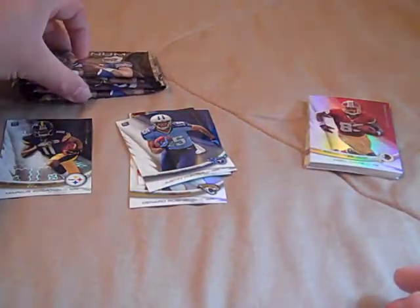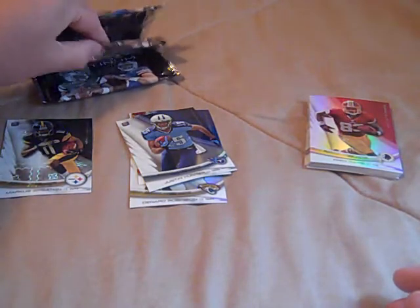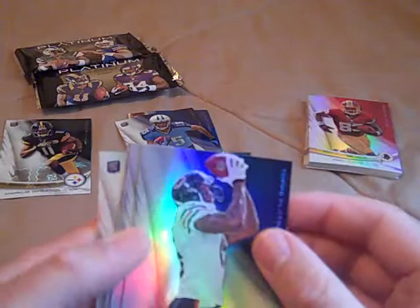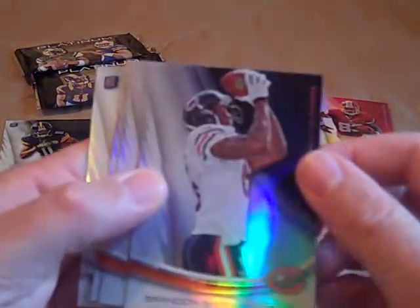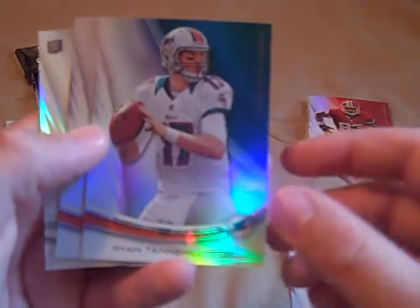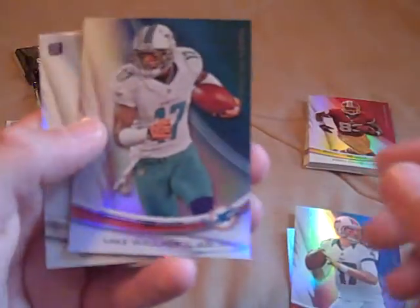We're already halfway done, so let's skip around here — we really want to pull something cool. This next pack we got Brandon Marshall, Ryan Tannehill, Mike Wallace, and a Matt Barkley rookie card.